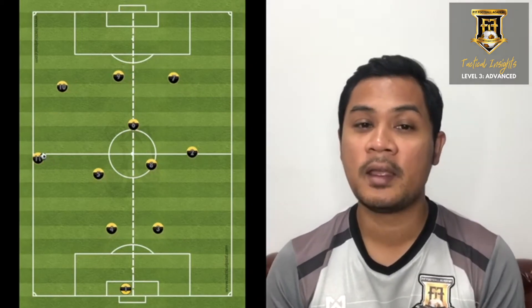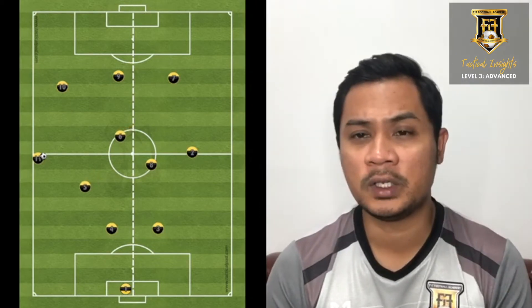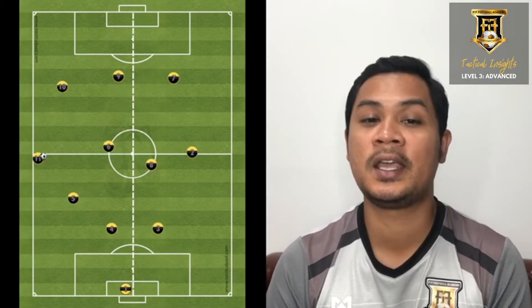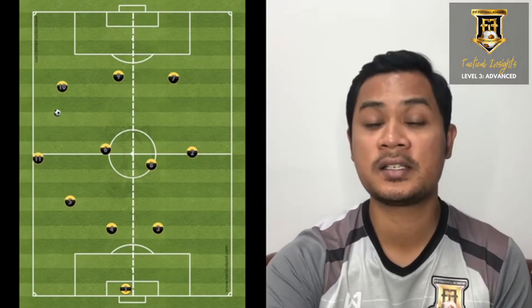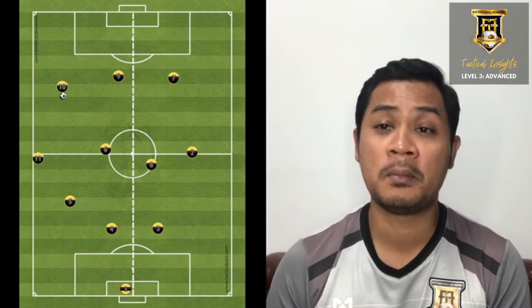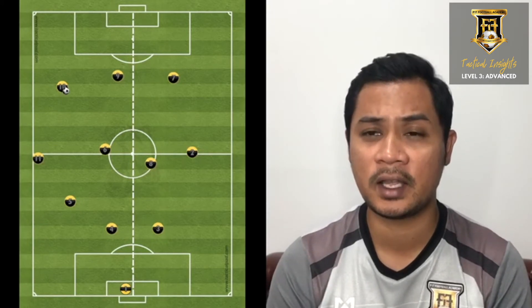He goes up wide and makes sure my two strikers are shifting in to receive the play. The moment the ball reaches my left mid, you can see that my striker is in a good position to receive the ball, allowing the other striker and also the right midfielder to go up and create numbers — numerical advantage — in the attacking third.